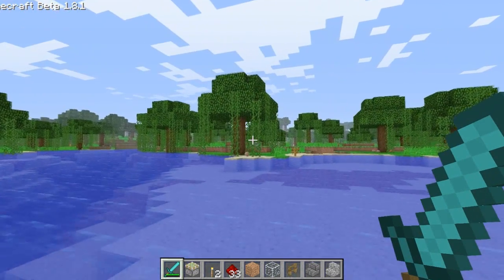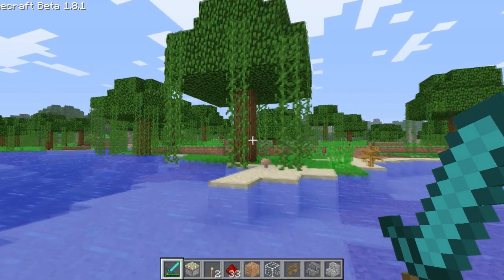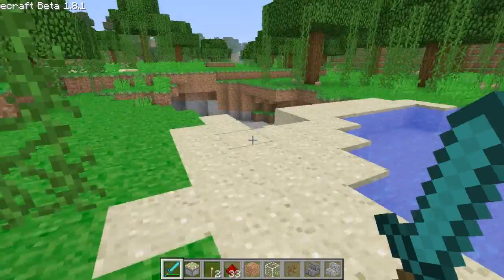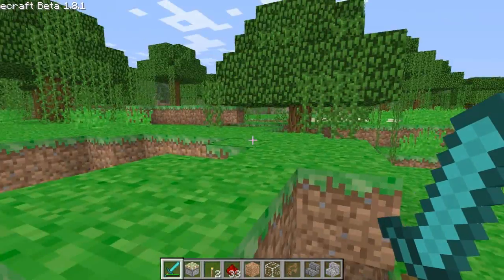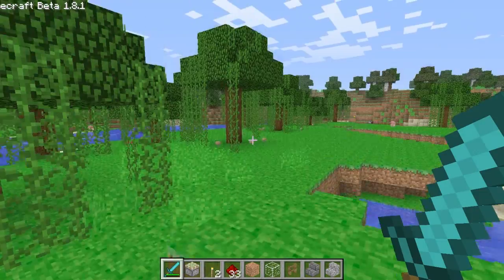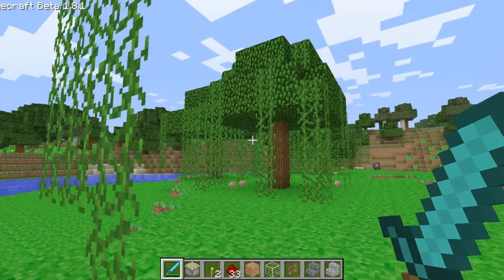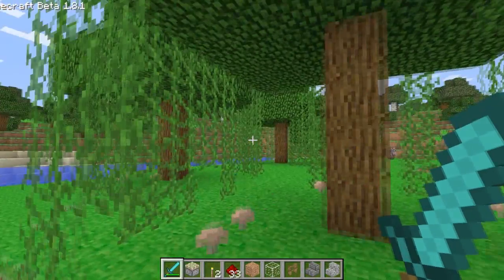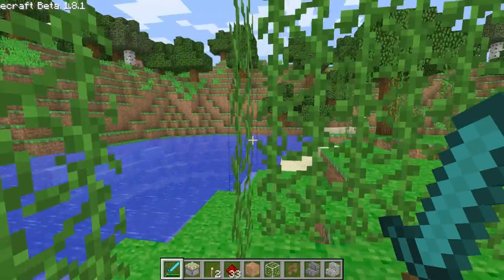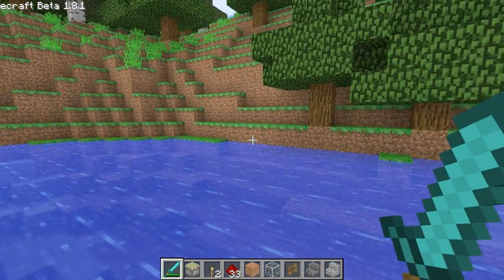I'm getting a fluctuation between 20 to 5 frames per second, and sometimes I'll get a huge lag spike and drop to one frame per second that lasts a couple of seconds. When I try to render new chunks that have never been generated before — which I'm about to do, as we're hitting new land — this is Minecraft 1.8, and I'm averaging between 2 to 15 frames per second right now.